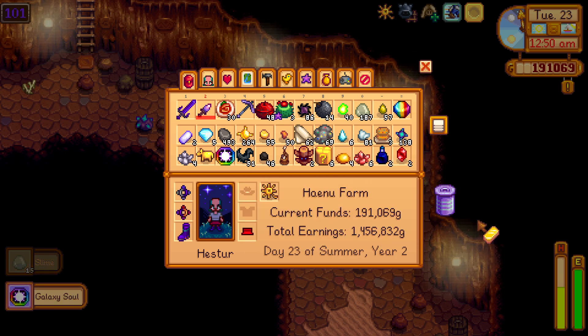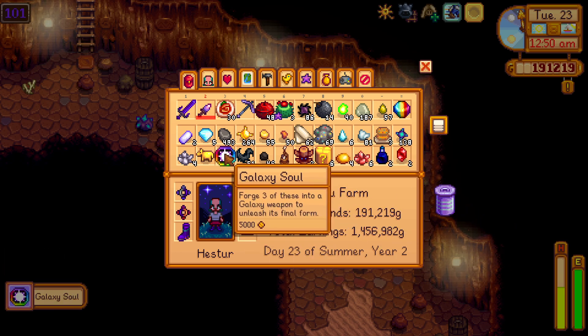You see, a Galaxy Soul costs 40 Qi Gems, so getting one as a drop is like looting 40 Qi Gems. It's very nice if you get lucky enough to find it as a drop.